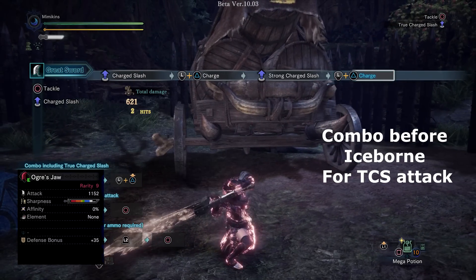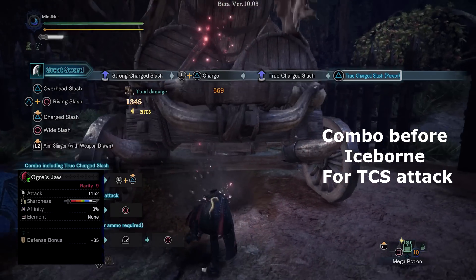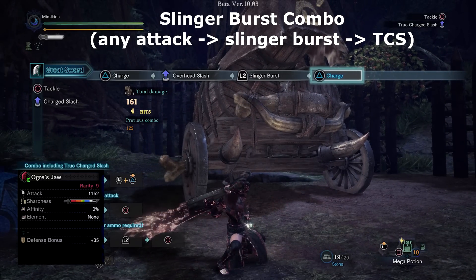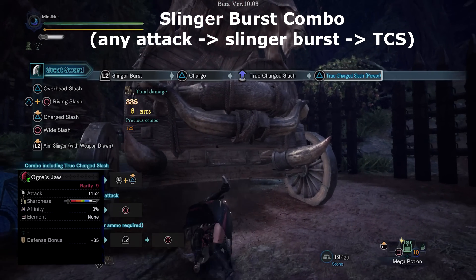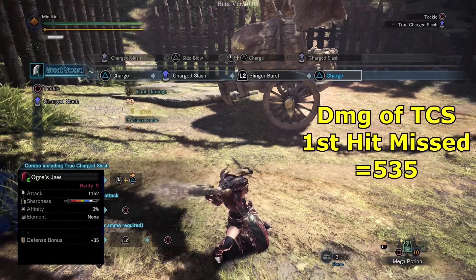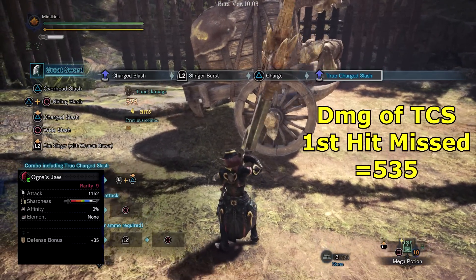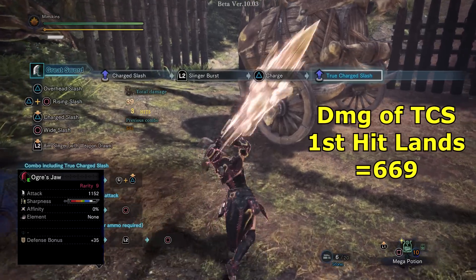Now you can use the True Charge Slash after any attack, provided you have slinger ammo to use the Slinger Burst with. Overhead Slash, Slinger Burst, then dive into True Charge Slash. Wide Slash, Slinger Burst, and then again True Charge Slash — it's so much faster and easier to get that hit to land. On top of that, you gain a damage boost on the final hit if your first hit lands on the True Charge Slash. I'm sure most Greatsword users will be picking up stones now, and this is not only a great quality of life improvement but will increase DPS, especially on faster monsters.